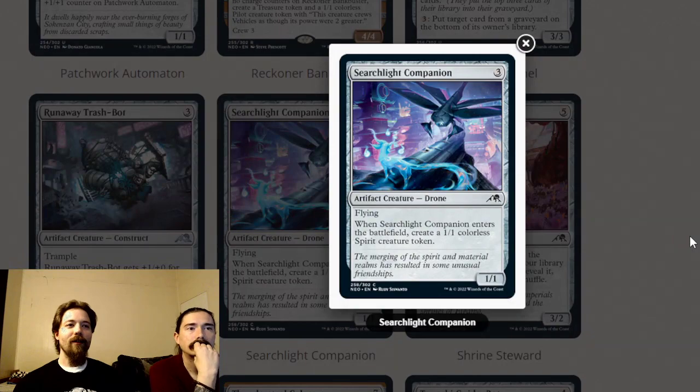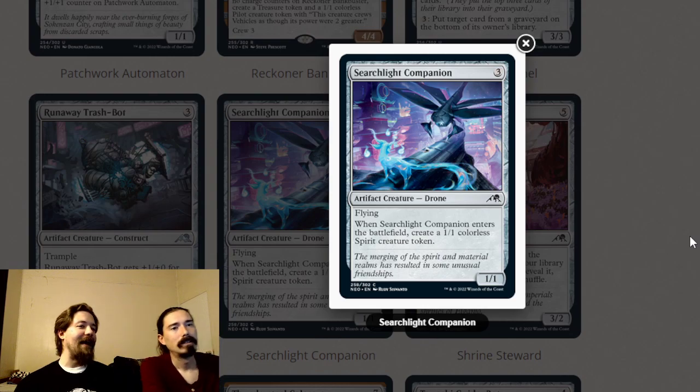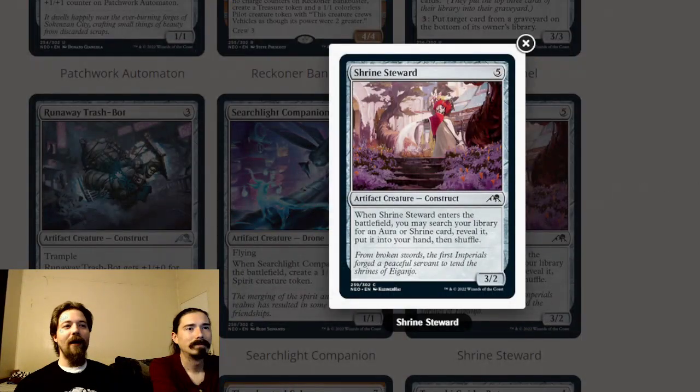Searchlight Companion is a three-mana one-one drone with flying. When it enters the battlefield, create a one-one colorless spirit creature token. This feels like it's going to be randomly very good — Forsaken Monument gives you two three-threes with this, and ninja synergies love replaying it. Someone's going to accrue enough value with it to beat me and I won't even know how they did it.